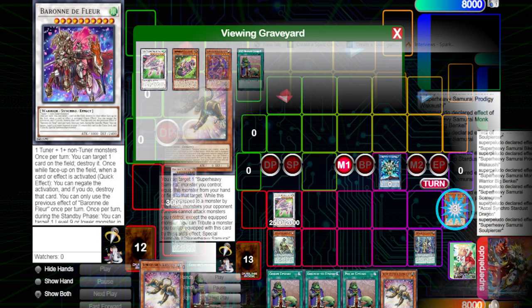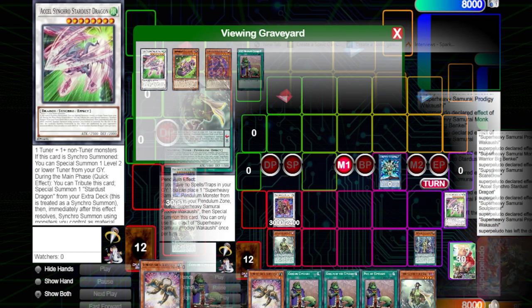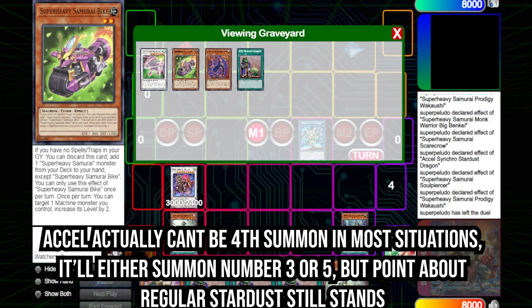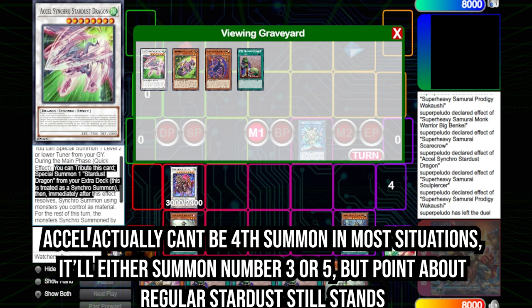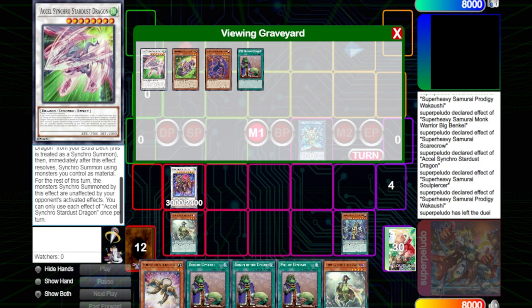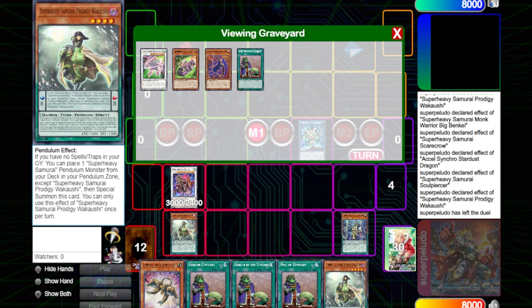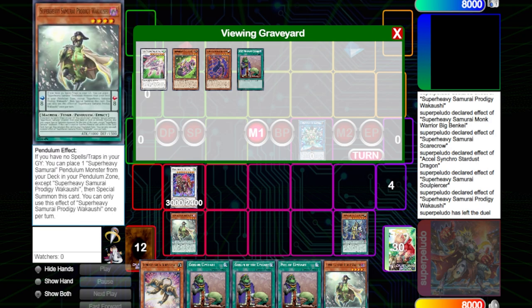Then you Synchro 8 into Excel Synchro Stardust Dragon, which when Synchro Summoned allows you to summon a level-two-or-lower tuner from your graveyard. If you do it right, the Synchro Stardust is supposed to be the fourth summon and Bike the fifth. They could Nibiru you before you make Baron, but if you play the original Stardust, Excel Stardust Synchro can tribute itself, Special Summon Stardust as a quick effect, and then Synchro Summon — and the monster you Synchro Summon is unaffected by card effects. So you pretty much guarantee a Baron while building your Pendulum Scale. Even though you summon Prodigy using its own effect, once it's used for a Synchro Summon it chain blocks Soul Piercer — Soul Piercer is Chainlink 1, Wakashi Chainlink 2. Wakashi puts itself back on scale, Soul Piercer searches.